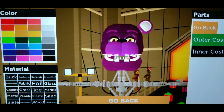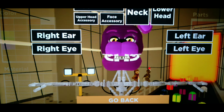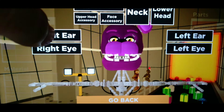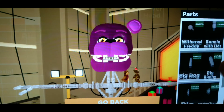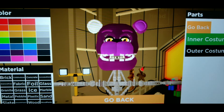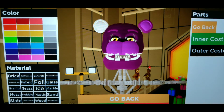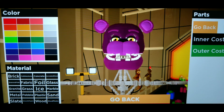Color the outer ear the same color you've been using. Then do the Inner Costume - use the same color as the snout. Go back and you'll notice he's missing an ear on the other side. Click Right Ear. You can do the ears in any order you want. The right ear has Inner Costume first and then Outer Costume - do the same colors as before.